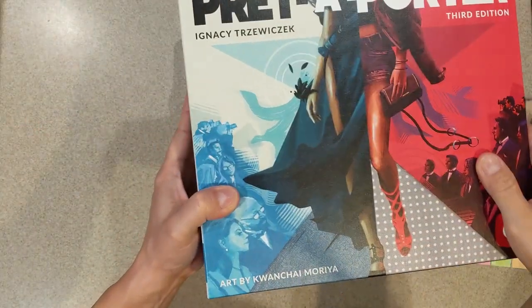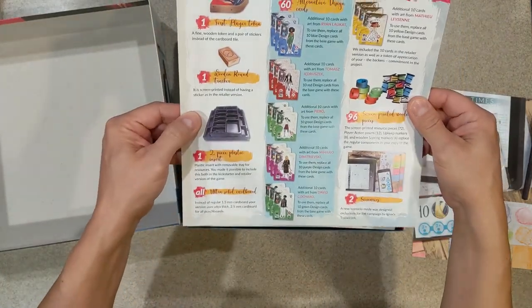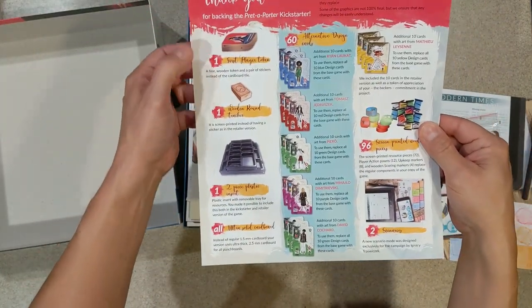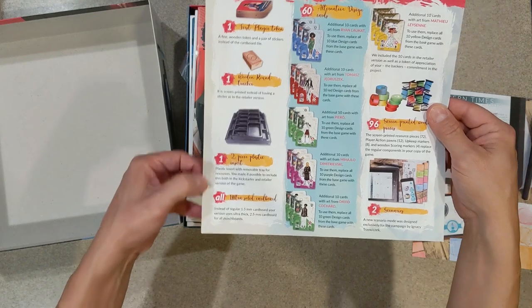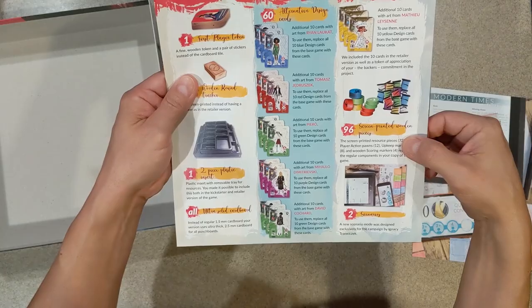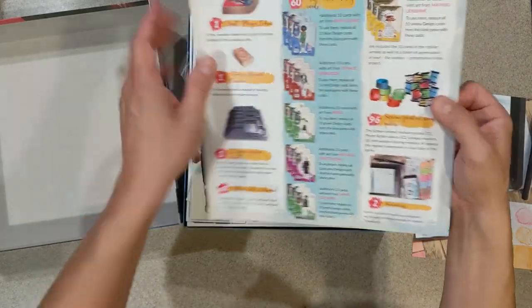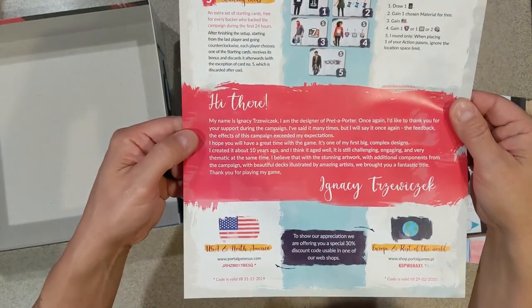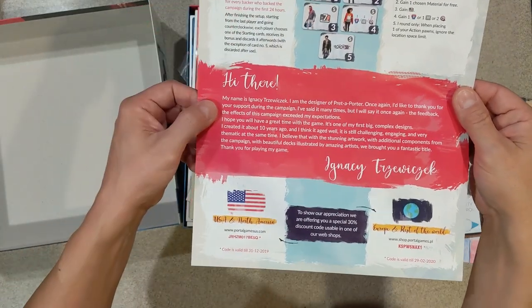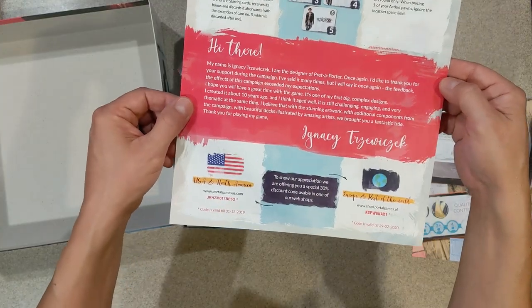Ignacy Trzewiczek — that's how you say that, I think, close as I can get it. 'Thank you for backing it.' Cool, gives you a little list of things you're getting here: classic insert, alternate design cards, 96 screen-printed wooden pieces — oh, that's nice! Lots of good stuff in this one, starting cards, and a little message from Ignacy himself. Very nice.